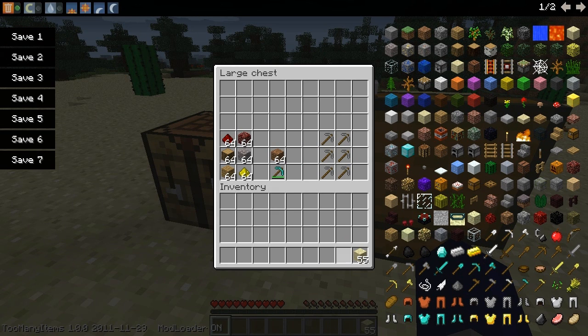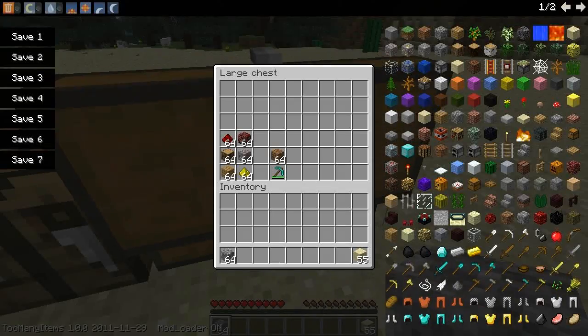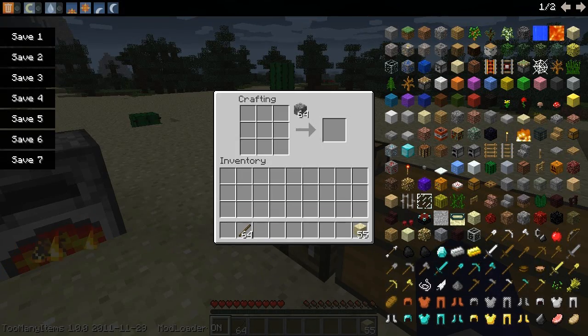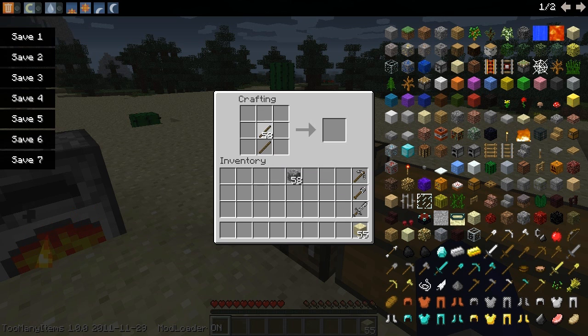I also failed on the tools part. To make compressed tools it's a bit different than I thought. You grab a block of compressed stone and some sticks, then craft them just how you would normally — and you get a compressed pickaxe, compressed shovel, compressed sword, compressed axe. It doesn't seem to do the hoe, so it does four of the five tools, which is pretty good.